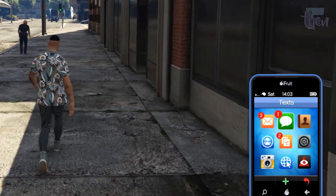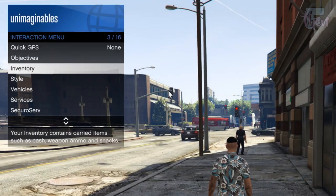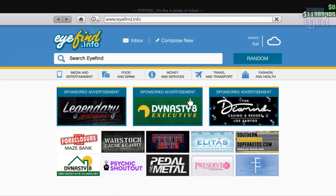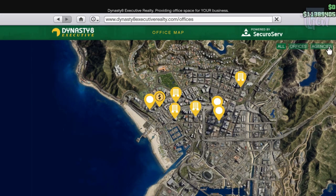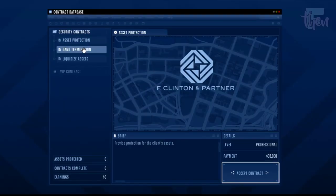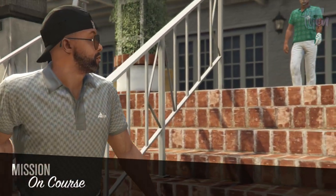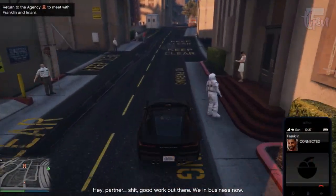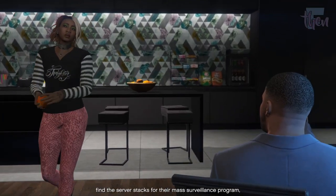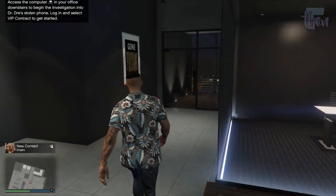First of all, if you do not already have Imani in your contact list and cannot find her checkbox in the interaction menu under inventory > phone contact favorites, make sure that you purchased an agency from the Dynasty 8 Executive website, completed a security contract launched from your agency office computer, met Franklin at the golf club, and completed the on-course mission. If you then come back to the agency after Franklin's call, you will trigger a cutscene about using the FIB's mass surveillance servers to track down Dr. Dre's phone.